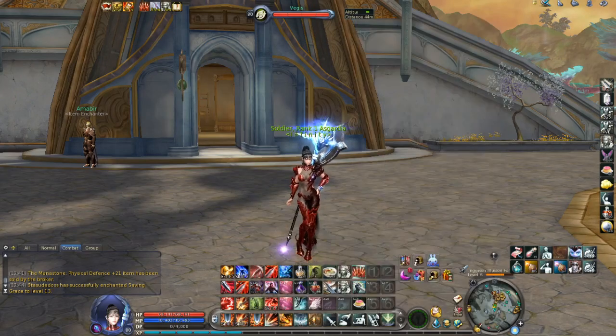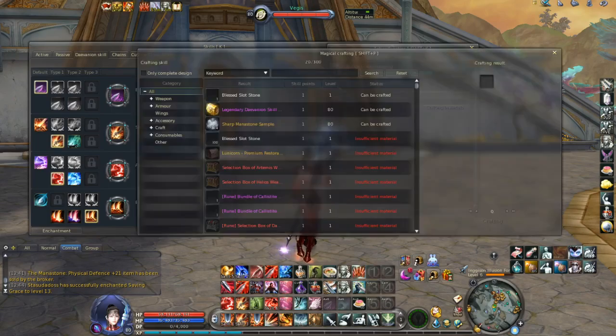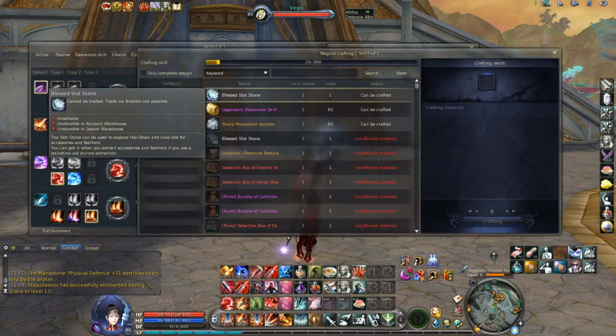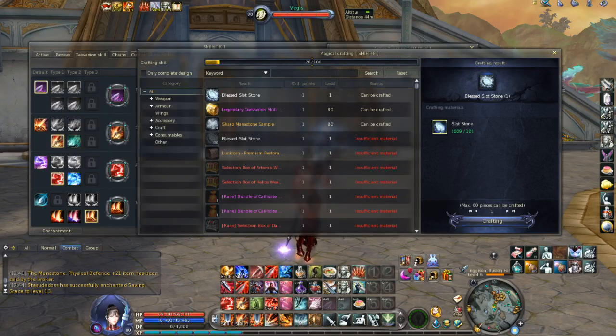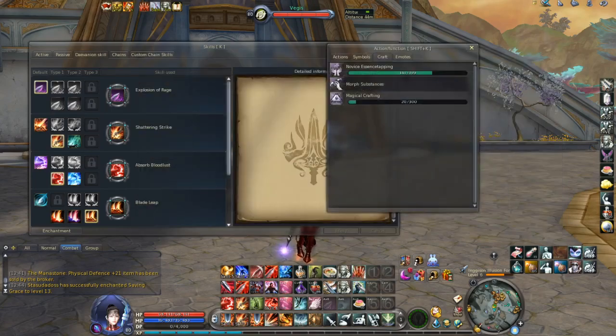You get them in a very simple way. Press K on your keyboard and go to Magical Crafting. Over here you will have the option to craft a blessed slot stone, and all you need are normal slot stones. So first you need to get normal slot stones.